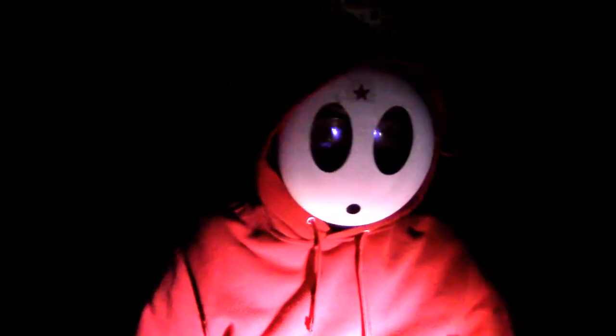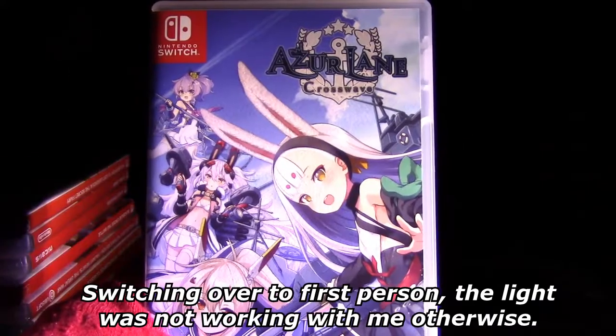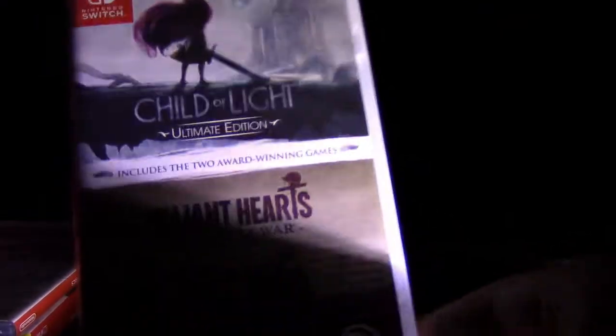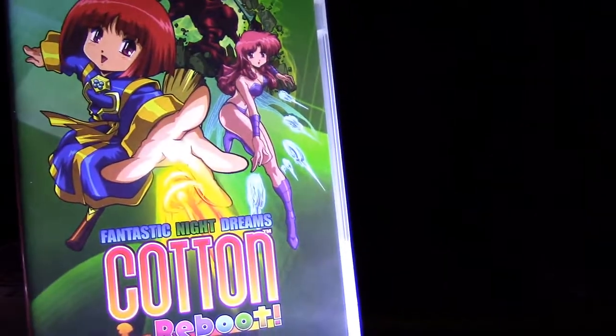Let's start with the Nintendo Switch Collection. The first game I'm showing off is Azur Lane Crossmaid right here. We got Atelier Ryza 2, Astro Shams, Blaze Strangers, BlazBlue Cross-Tag Battle, Shadow of Light, and the Valiant Hearts combo right here for the Switch. We got Clubhouse Games Worldwide Classic. We got the Fantastic Night Dreams Cotton right here. We got Dragon Ball Xenoverse 2. And that's just one of the stacks, so there's still more to go.